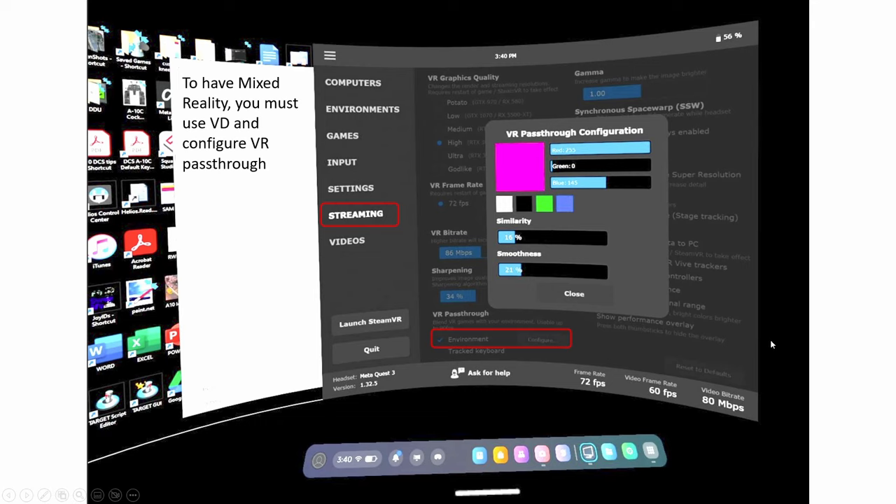This is how it looks in the Virtual Desktop view — this is the icon in Quest. Don't launch SteamVR. We will make DCS run in OpenXR; more and more people are abandoning SteamVR and running things on OpenXR because it just runs so much faster.